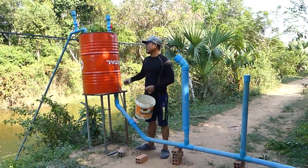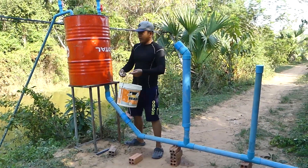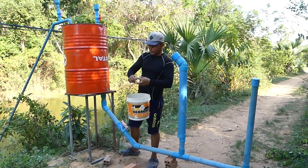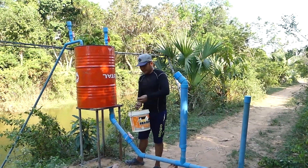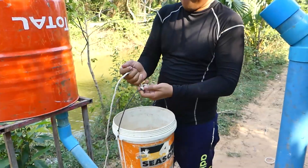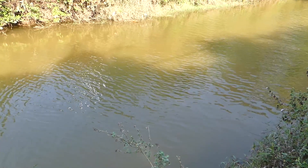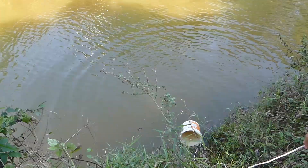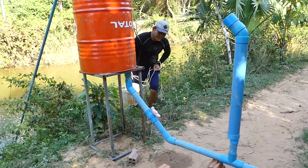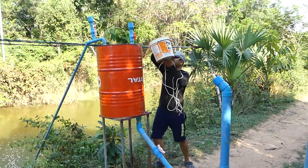So what I gotta do now is just fill in the water until I pull off the drum. The water is a bit deep, so I don't have any way to get down there. So I use this rope as usual — just do like this. Easy, see? It's easy. So I just fill it in like this continuously until it's full.